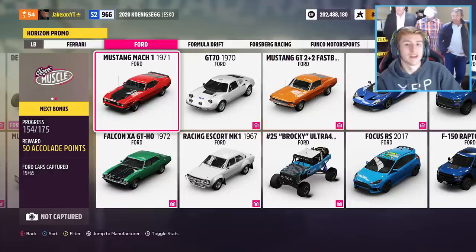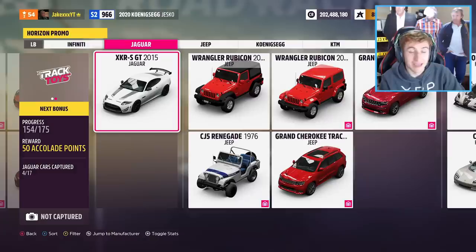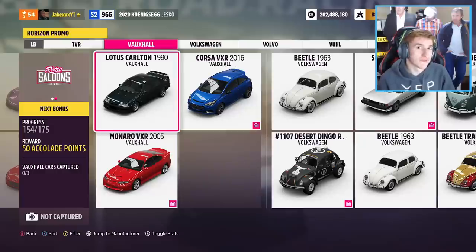We have the 2015 Jaguar XKR SGT - quite a race-spec Jaguar XKR. We're going to get to drive that at some point, and I can't wait to hear how it sounds. Next we have another fan favourite, the 1990 Vauxhall Lotus Carlton - a very famous car, specifically for the one with the 40RA number plate. If you're in the UK you'll know what I mean. The Vauxhall Lotus Carlton is also in Forza Horizon 5 now.